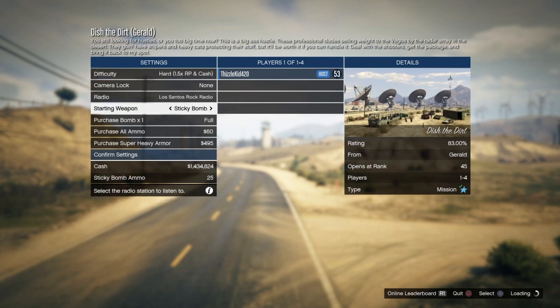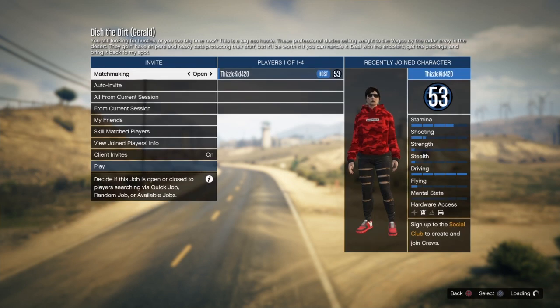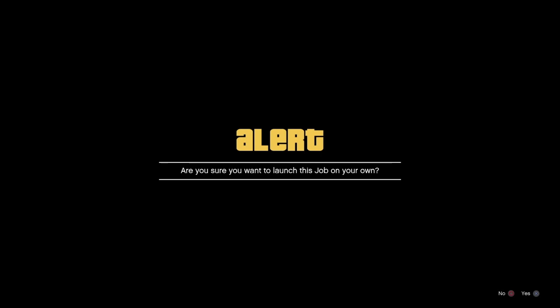Make sure you guys set the difficulty to hard. Go ahead and purchase all your ammo if you want — I always do that, but you guys do not have to. Make sure this is set to close unless you're inviting someone, make sure that's set to hard also, and then you guys can start the mission.